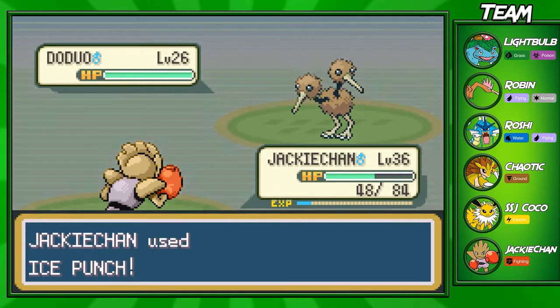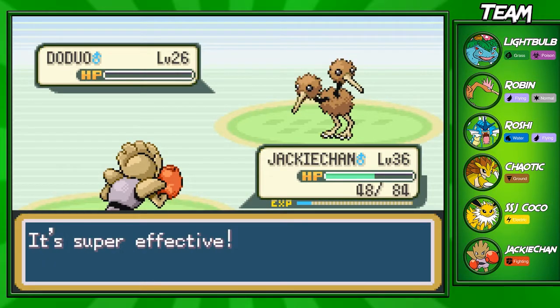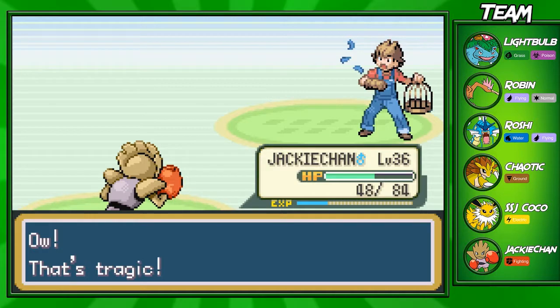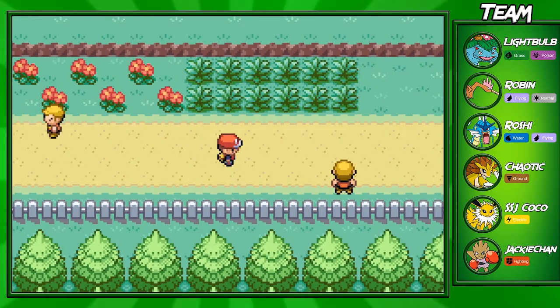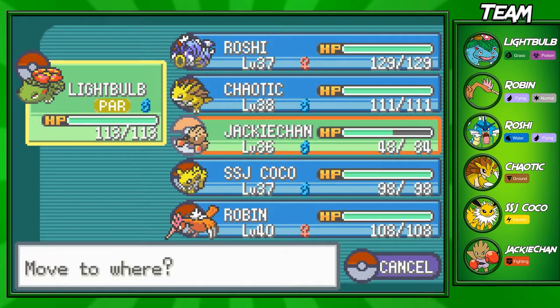We are sweeping through this bird trainer with Ice Punch - Jackie Chan, I'm telling you guys, he's gonna be the star of the team. We got the punching king right here himself. We got 534 EXP points and defeated Bird Keeper Edward. Now we're gonna switch out because light bulb is not gonna be able to do anything against these Pokemon - switching into Jackie Chan.